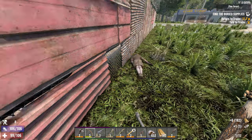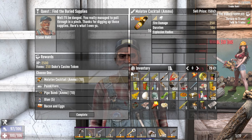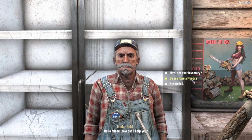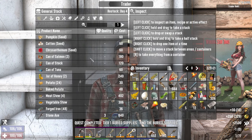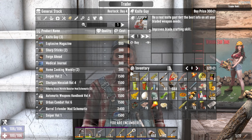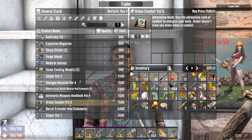Scrap that chair down — there's our workbench. Molotovs, pipe bombs, glue, bacon and eggs. Molotovs — I don't know what though. Forge ahead — you don't have any vehicle books, do you? Urban Combat Volume 6 we have — in fact, we probably sold you that.